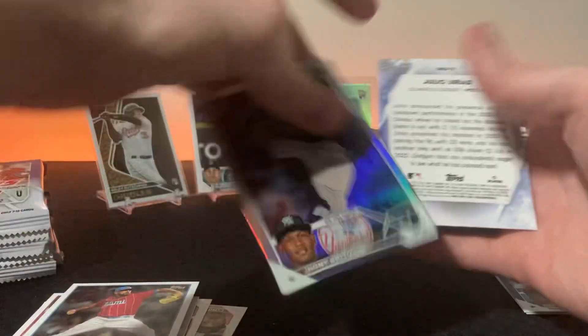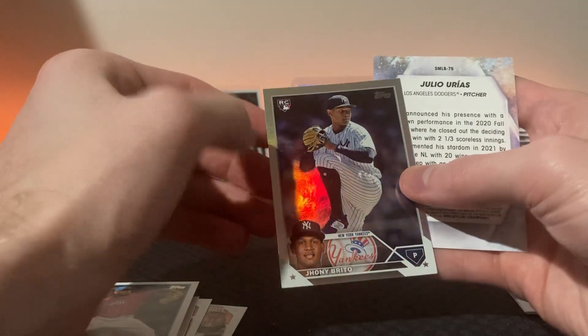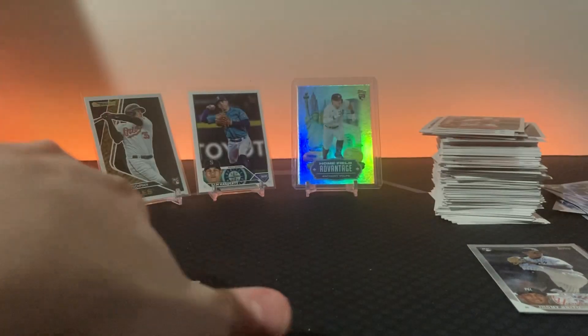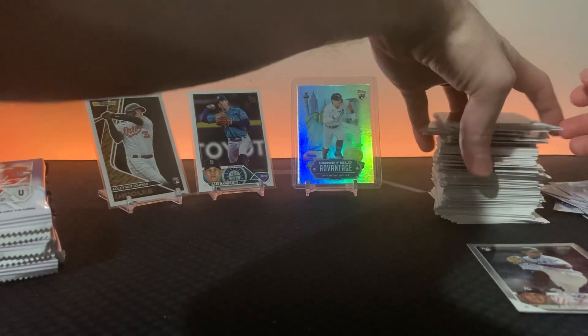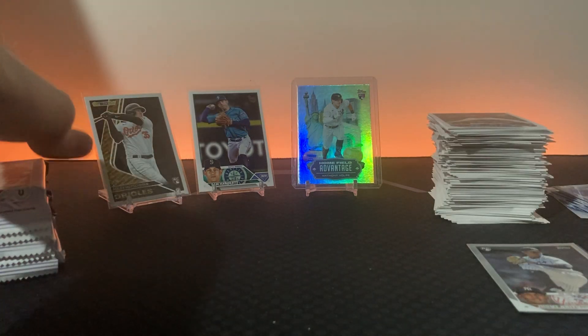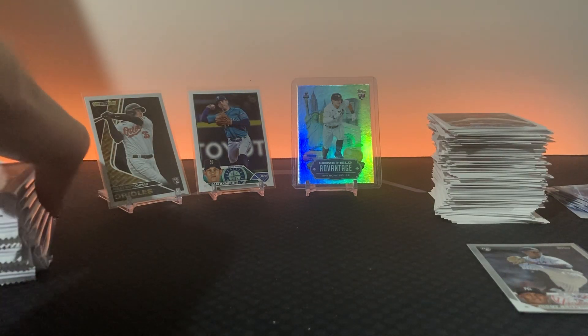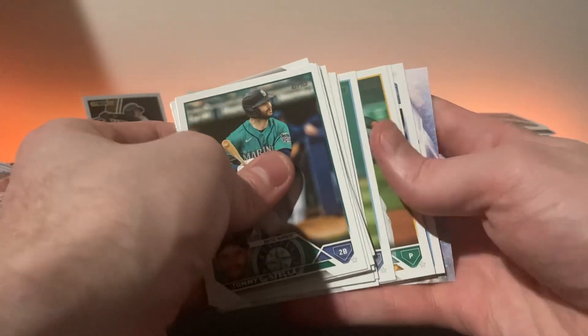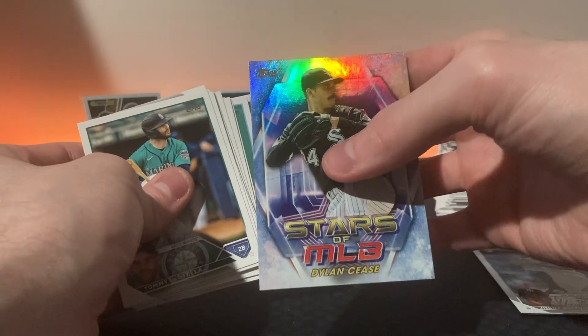Johnny Brito - man, do I have a lot of you. Another rainbow foil, then Julio Urias - what is he in trouble for? Battery, domestic abuse or something? I haven't really cared too much to follow that. Hopefully whatever's going on gets solved, and whoever's guilty is guilty. If you're guilty, hopefully you never play in the MLB ever again. Same with Wander Franco.